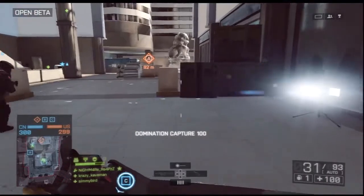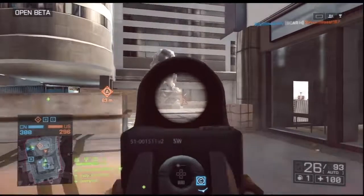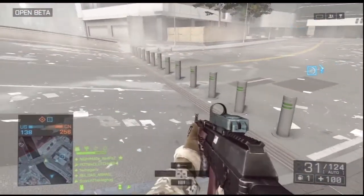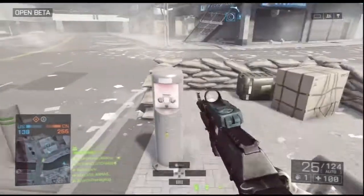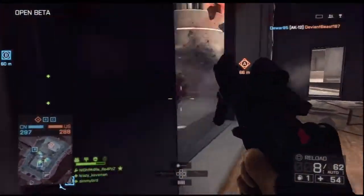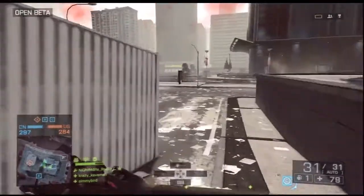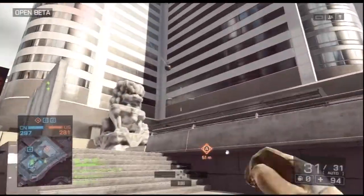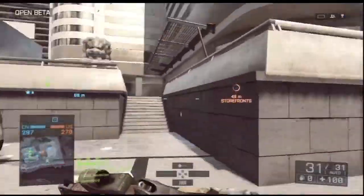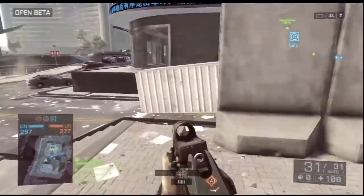The map is a lot more interactive this time around. On the Raid on Shanghai domination map, there are shutters you can open and close to help keep an objective safe. They're easy to destroy with an RPG or rocket launcher, but the fact that you can open and close them to prevent your team from getting cut off is really cool.